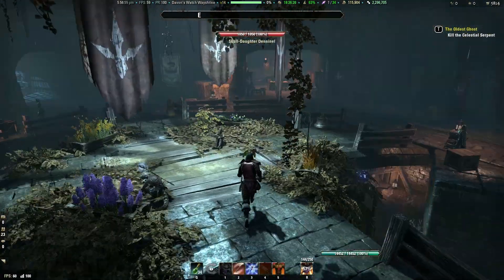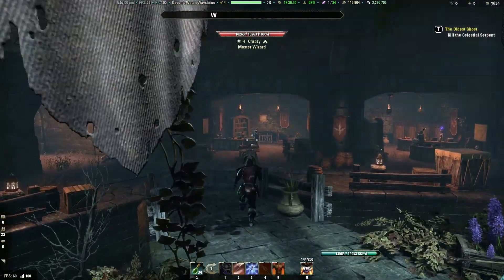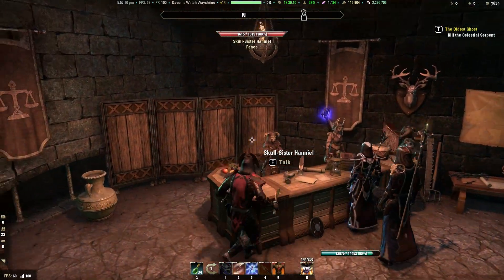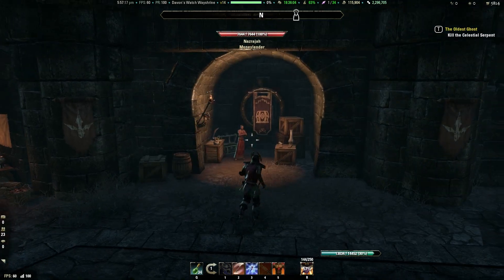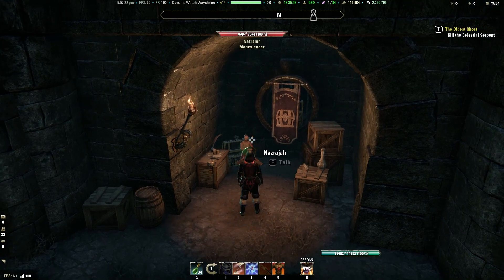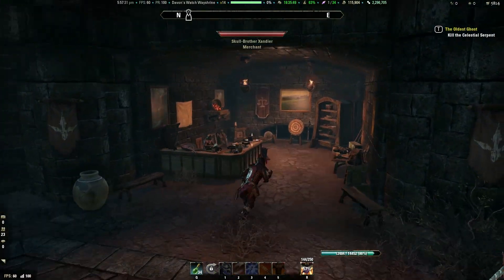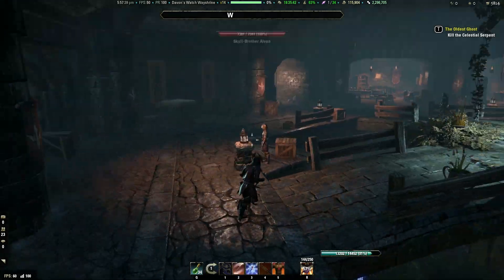If you guys remember Skyrim it had these bridges and stuff — really awesome that they made this look very similar. In all of these Outlaw Refuges there's going to be a guild trader, so you can do some guild trading here if you want. There's also going to be a fence — these are extremely important. These guys fence your stolen items or launder them, which allows you to keep them. There's also a money lender, which is essentially just a bank — access to your bank. And there's a normal merchant for selling and buying things.